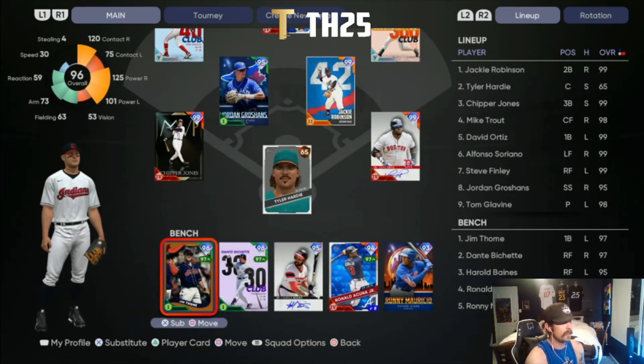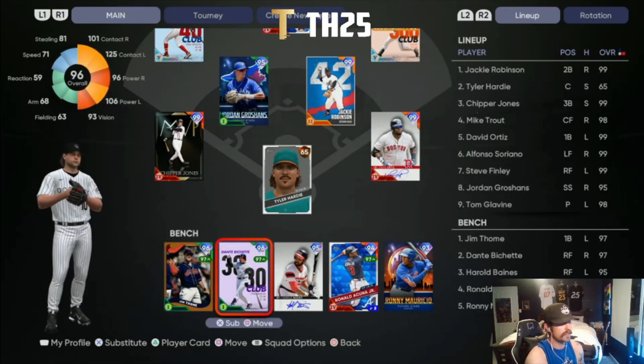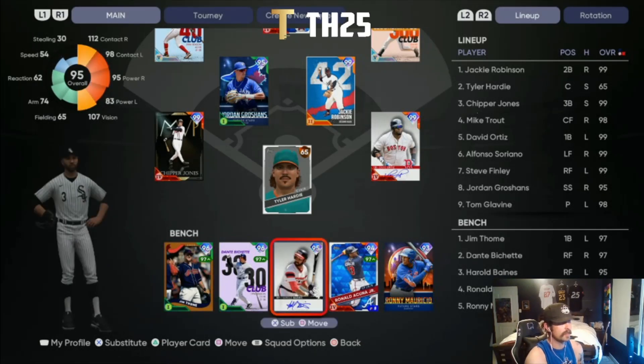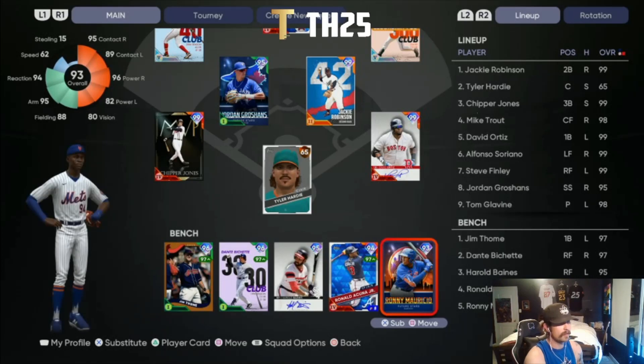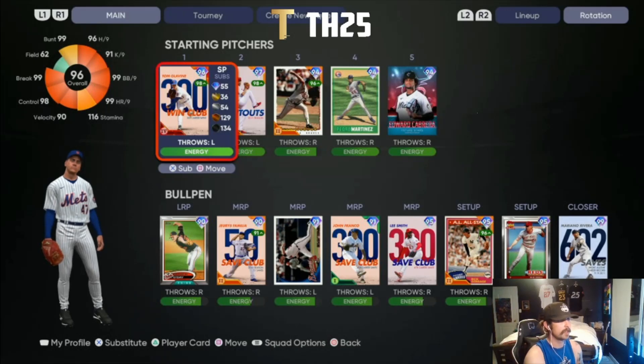For the bench, we've got Tolleson to pinch hit against right-handed pitching, Dante Bichette to hit against left-handed pitching, this new Harold Baines card that just came out today — haven't tried him yet but he looks pretty balanced. Cunya if we need a defensive replacement or pinch runner who still has enough pop. Then Ronnie Maurizio — the reason I have him is he can play shortstop, so I don't want to be in a position where I don't have someone else at short in case Groshans has to come out for a bad matchup or pinch hit situation.